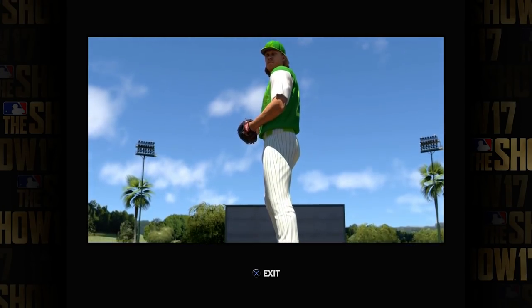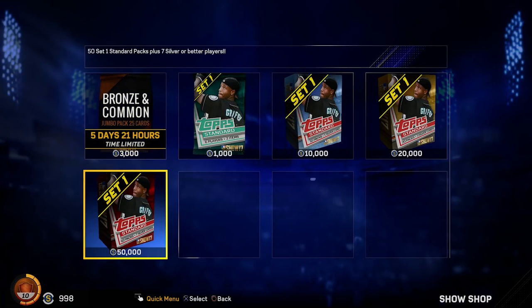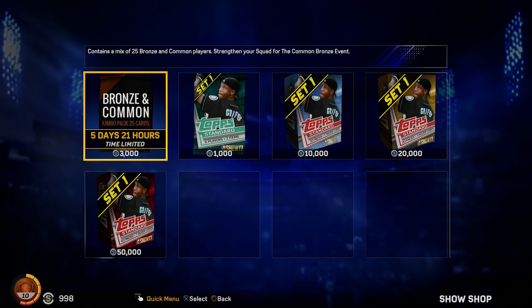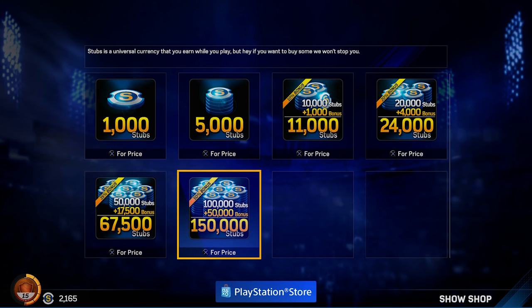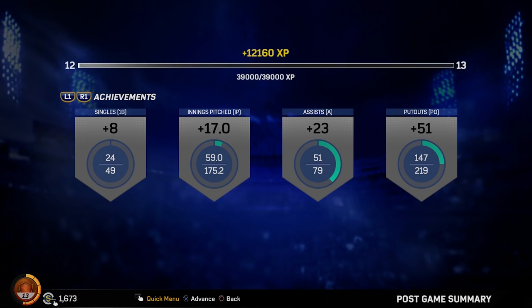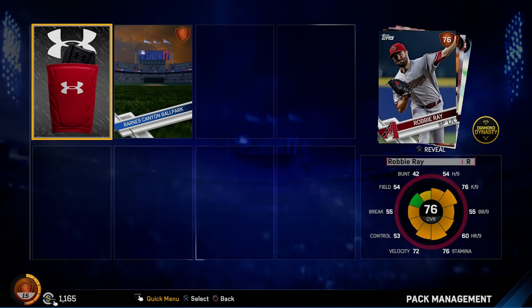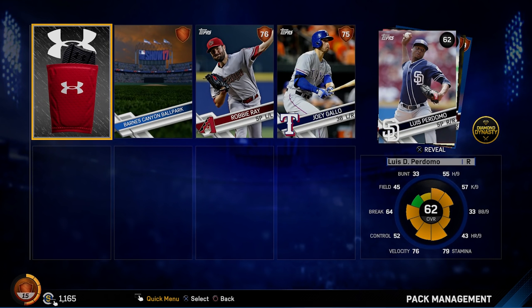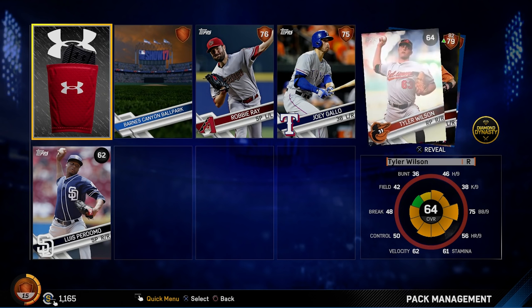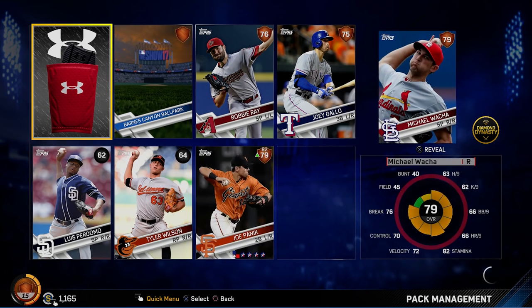Diamond Dynasty is all about building a dream team of old and new players from baseball cards. Cards can be obtained through packs, which are purchased with real money or stubs, the in-game currency. While this mode always gives the advantage to players willing to fork over some cash, this year rewards packs at a slightly quicker pace. Your universal profile now levels up, and a suite of challenges offer packs and stubs upon completion. It's a step in the right direction, but the slow accumulation of packs, combined with real money purchases, diminishes the excitement of obtaining valuable players. It can also feel disheartening to save for a pack that offers you very little value.